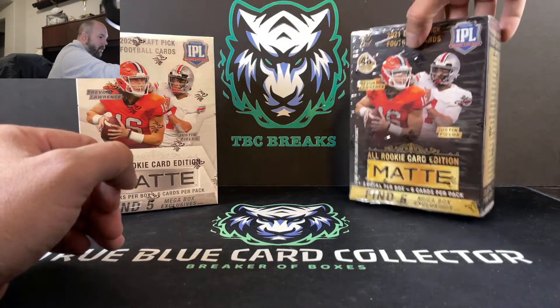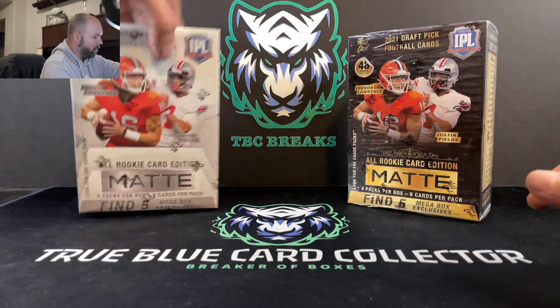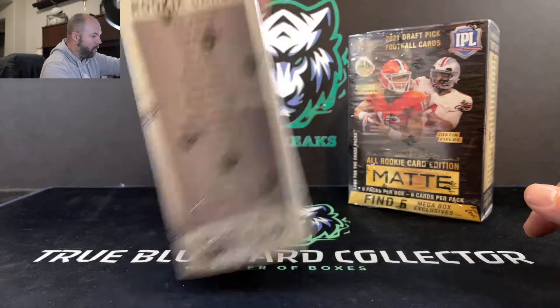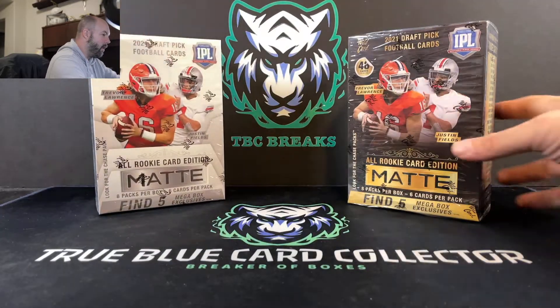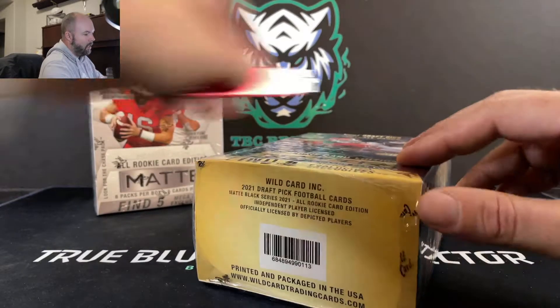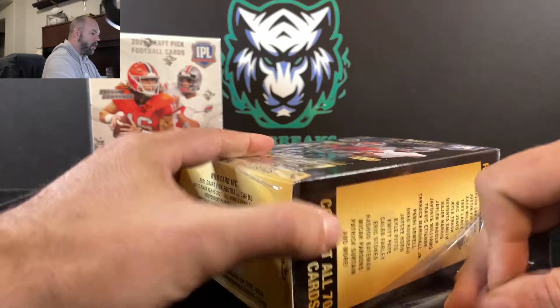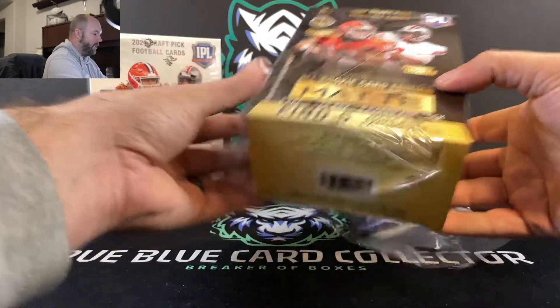There are some really nice-looking cards and autos out of this. The white one has the blue Chase packs, but we'll open that on a separate video. So we're going to go ahead and rip into this 2021 Draft Pick Wild Card Matte and see what we can get, guys.